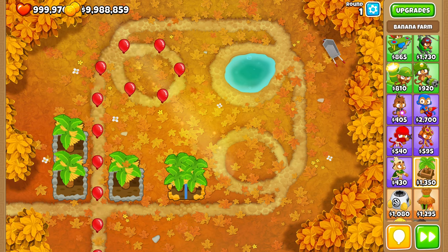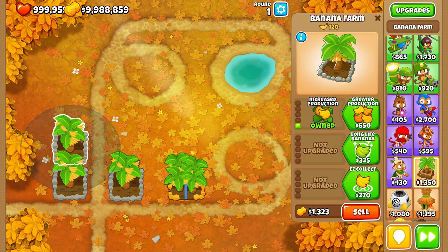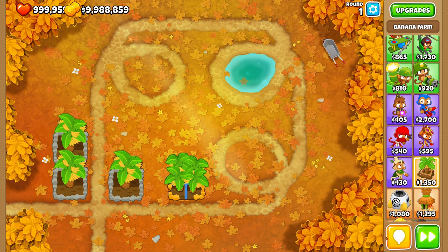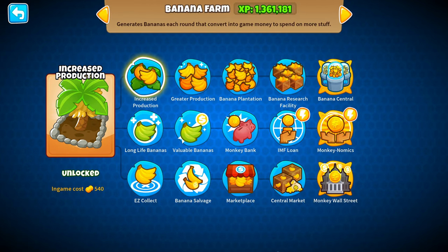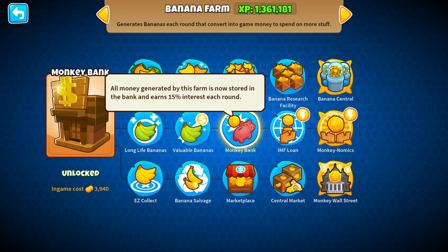So using our understanding of cost, revenue, yield, and scaling — what is the best farm to buy? It's the Monkey Bank. A Monkey Bank pretty much has the highest yield in the game, and it doesn't really matter which variant you get. A 0-3-0, a 2-3-0, or a 1-3-0 will all have fantastic yields. When playing, you want to maximize the number of Monkey Banks you use.